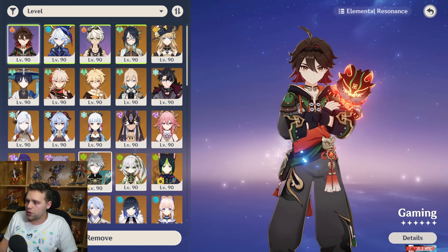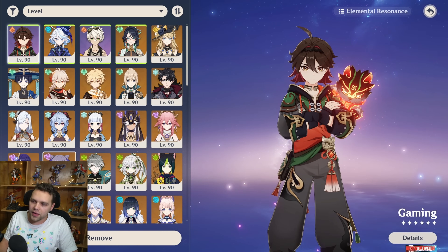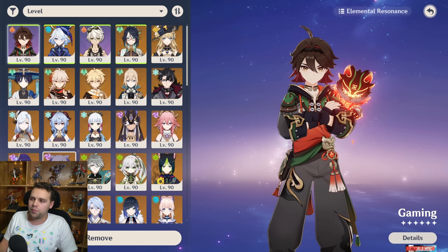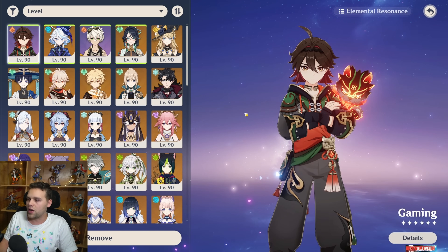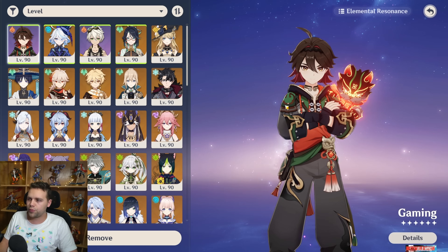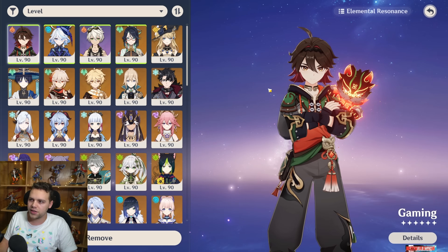For overworld, it's a bit annoying being tied to his burst for his best damage, but you can still use his skill outside of burst — just build a little more ER. Being a Claymore character means chunky attacks regardless. If using C6 Bennett and Shen Yun, being able to plunge on demand is really good. I think you can definitely use him as your overworld character pretty easily, and Claymore is great for mining. He's a pretty solid overworld character — not one of the insane ones, but definitely solid.